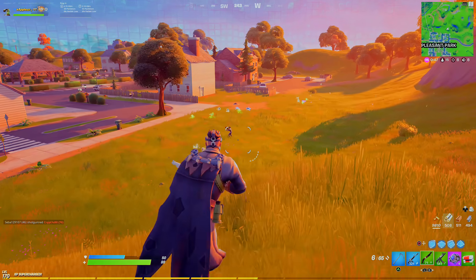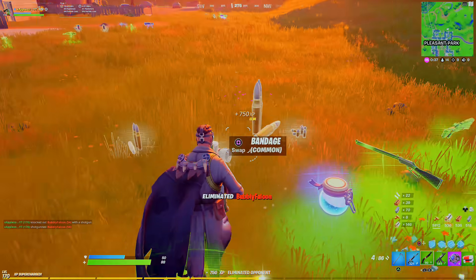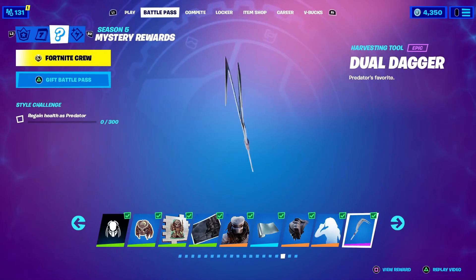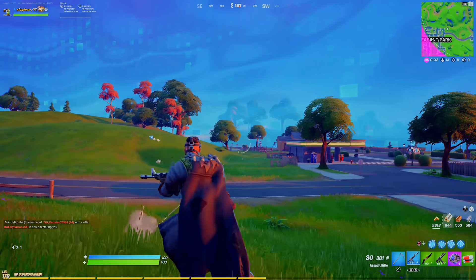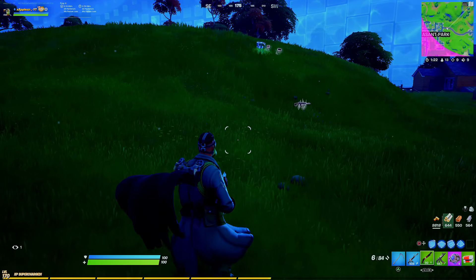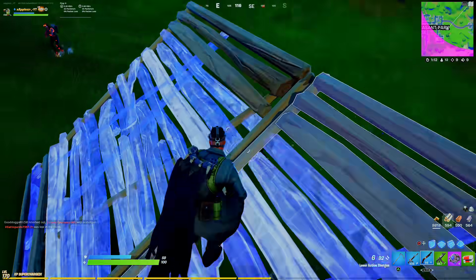Here's the new lever action shotgun — I haven't used this before so I'm giving it a go. This thing hits hard and shoots pretty quickly — it's got the damage of a pump. I quite like it. The emote will most likely be decrypted in the next couple of days, and the pickaxe is most likely going to be a little sickle-type weapon that connects to the arm, just like Venom's pickaxe that attaches to the skin. Those details will probably be decrypted within the next couple of days.